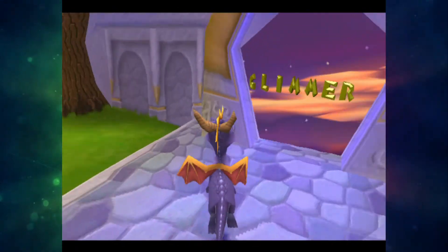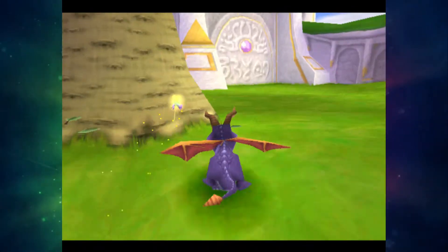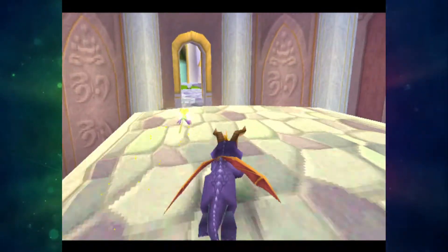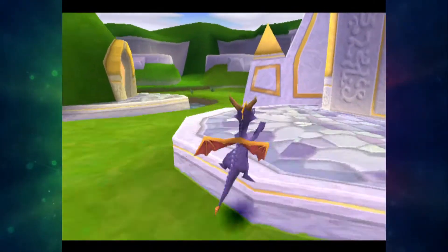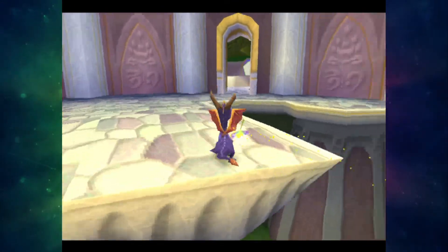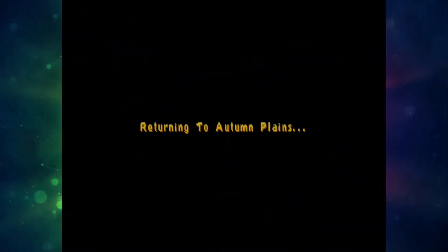Oh yeah, I forgot the skybox is the same as... Is it the same as Idle Springs? Anyway. It's right here. Is it not over where it normally would be? Let me have a brief look. No, it's not. I guess that's the only one there is then. There might be one by Crush, but I'm not going to go all the way there to find out. So let's just go back and enter the portal — or the vortex, should I say. In we go. Straight back.